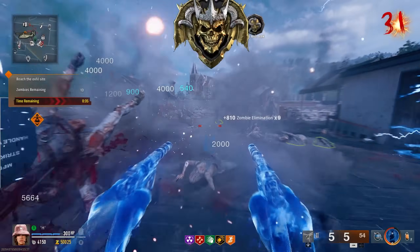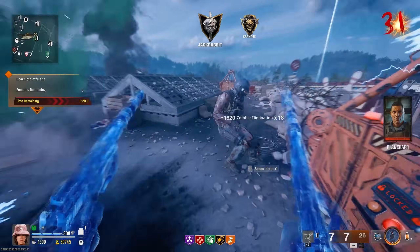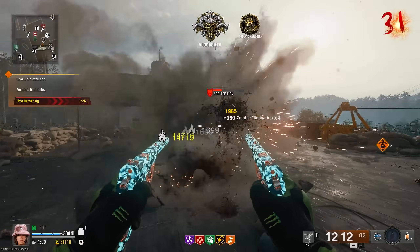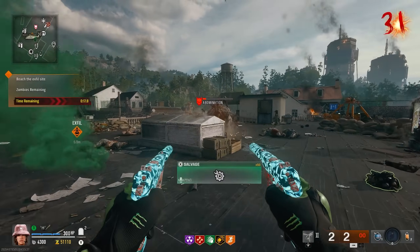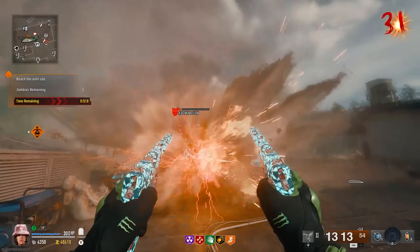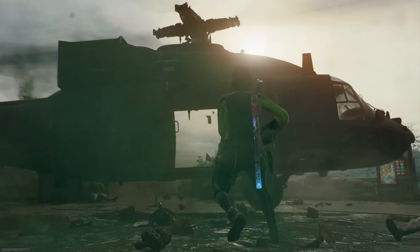Almost went down there — Dying Wish just saved us. 10 seconds left. The abomination — you need to make that face glow. We got him. Set that exfil, and there we go. Took us about 27 minutes and 10 seconds.